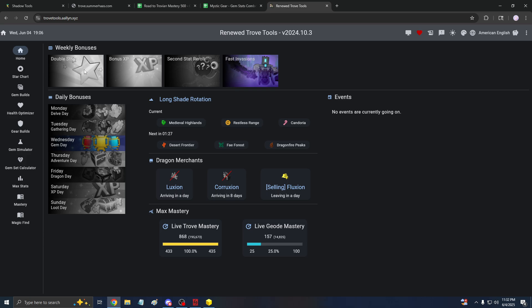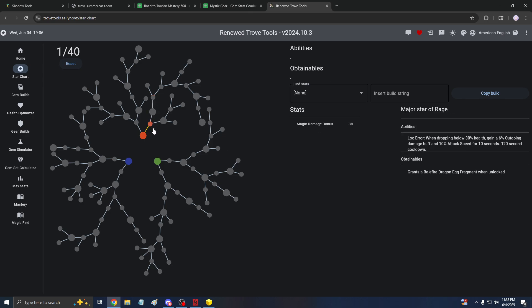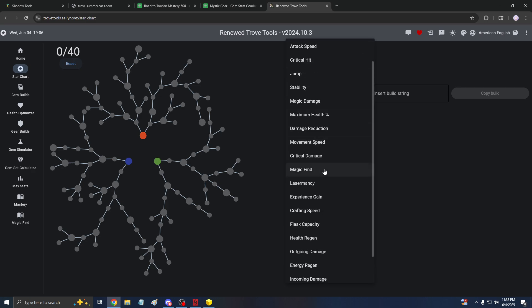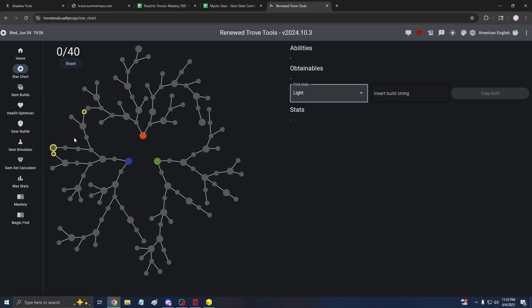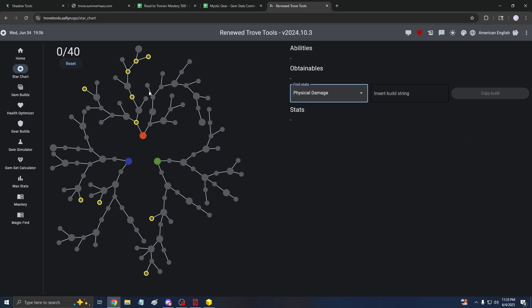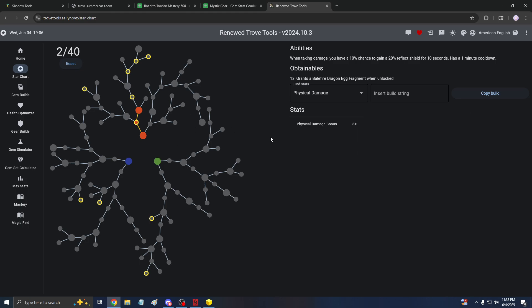This website shows daily bonuses, longshade rotations, and even what Fluxian is up to — selling, leaving in a day, arriving in eight days for Cruxian. On the left side there are star charts where you can pick and choose which directions you want to go in. You can only get 40 spheres, so you can plan it out of 40. If you don't know what direction you want, you can pick the stats you'd want — like light, or physical damage — and see the available directions. Nothing on this website is time-gated, so you can build out a route and put it in game once you get the resources.